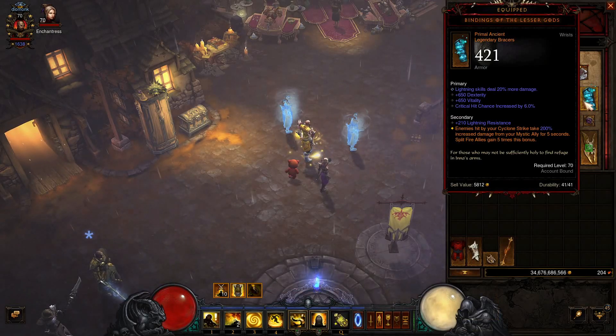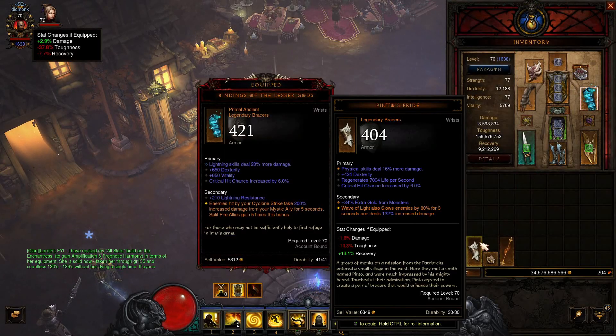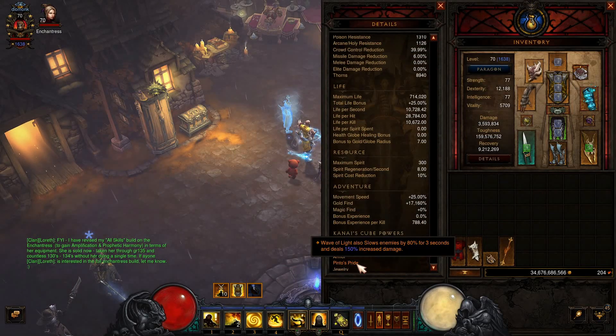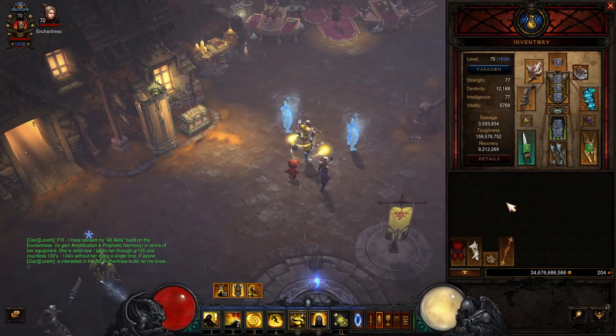For the bracers, I have Bindings of the Lesser Gods — enemies hit by my Cyclone take 200% increased damage from my ally for 5 seconds, and split fire allies gain 5 times the bonus. The alternative bracers are Pinto's Pride: Wave of Light also slows enemies by 80% for 3 seconds and deals up to 150% increased damage — basically a kiting bracer. Whichever one you're not wearing goes into your cube. Because I have Primal Bindings, I have my Pinto's in the cube.